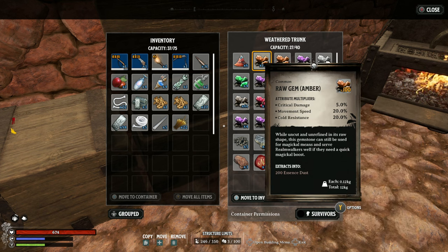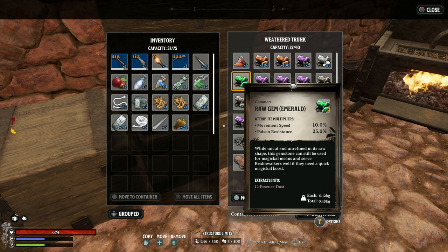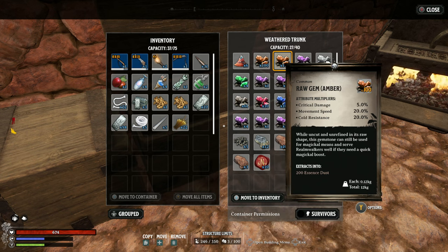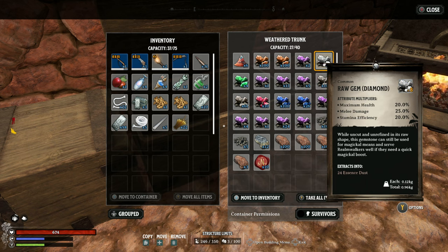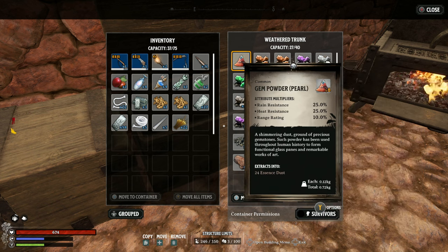These do have attributes, so if you pair them in the right manner for anything that may need glass on your armor or weapons — which isn't as common as metal or wood — do think carefully about whether some of these could actually transfer to your build. Emeralds give much more movement speed and poison resistance. Rubies give maximum health and fire resistance. Amber also gives better movement speed, plus critical damage and cold resistance. I am going to be doing a full guide on all the resources and what they offer for making the best weapons and armor, but for now this is still more about the crafting stations themselves.